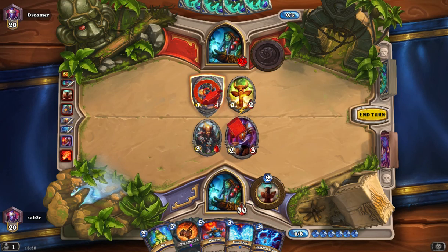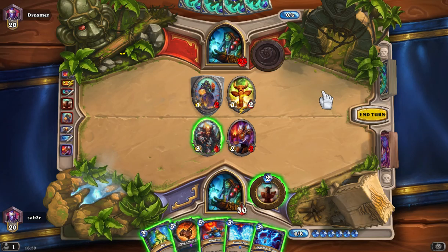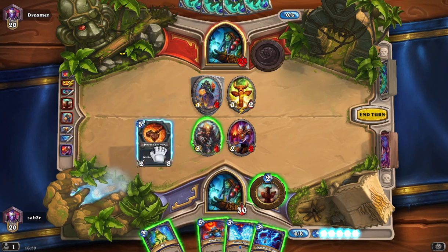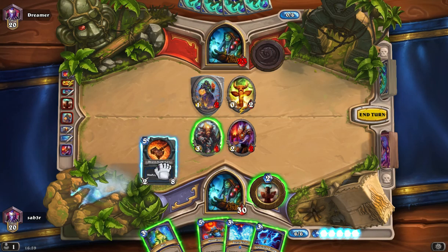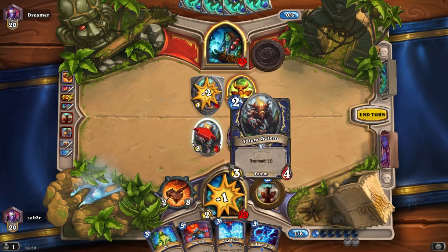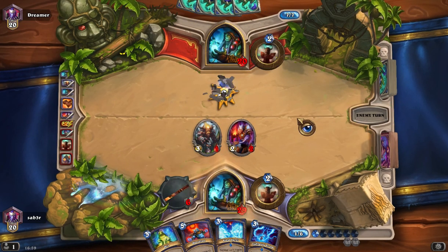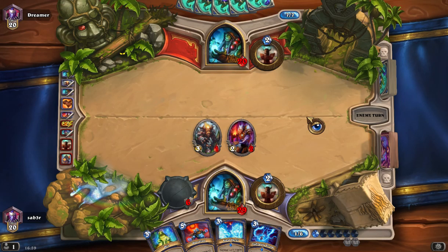Honestly, I'm struggling to see where to go with this. Nobody's given me the opportunity to leave any minions on the board. The only thing I can do is just chuck them all on and hope for the best — put so many on there that it's just too many to take out in one go. Then maybe I can wipe out some stuff with Bloodlust next round and Flame Tongue.